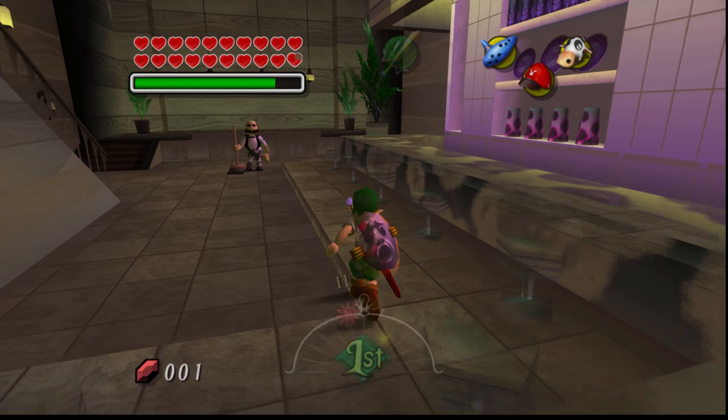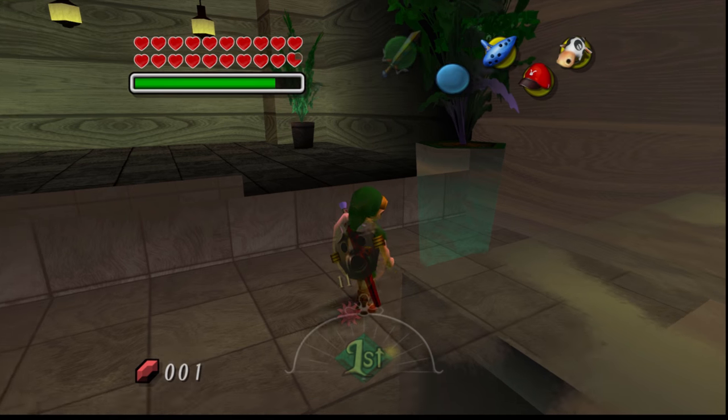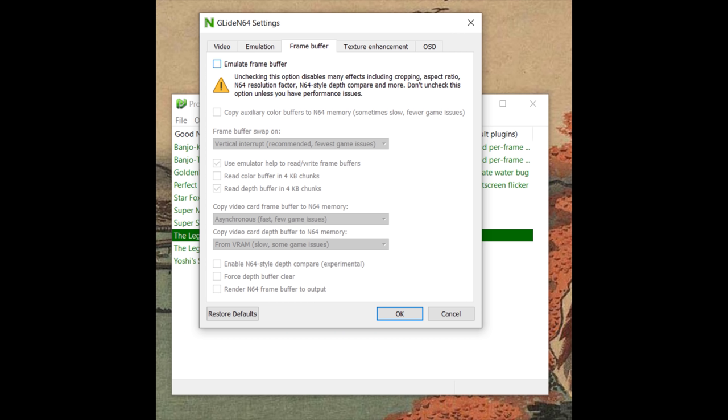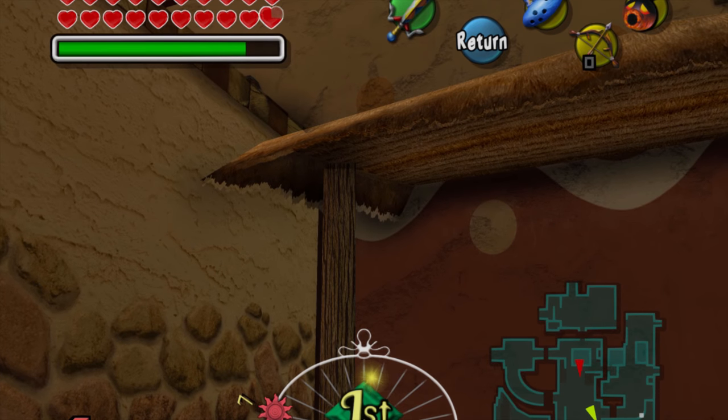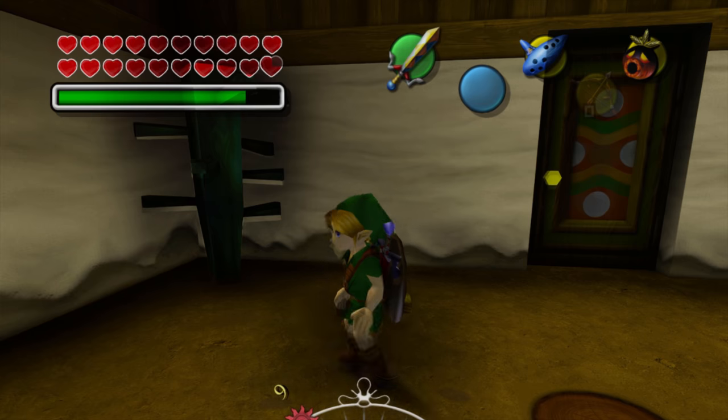The latest Glide N64 builds have issues with reshade causing objects to turn transparent, so I can't recommend it until the issues are fixed. Ambient occlusion also requires using Glide N64 2.0 with framebuffer emulation disabled. MXAO technically works in the new versions, but it'll be misaligned to the point of being unusable. I'll do a separate guide on reshade later once these issues are worked out.